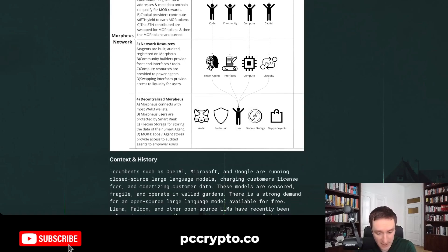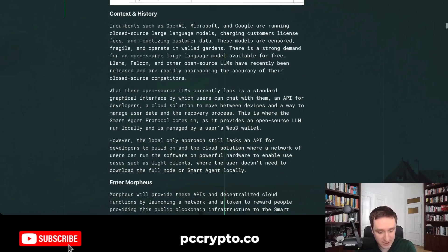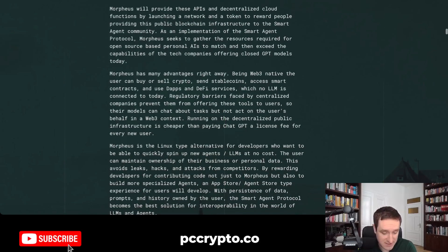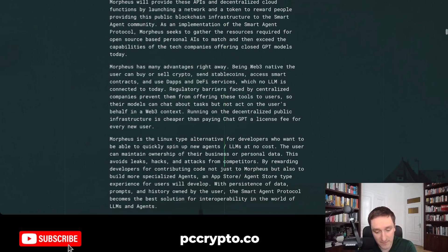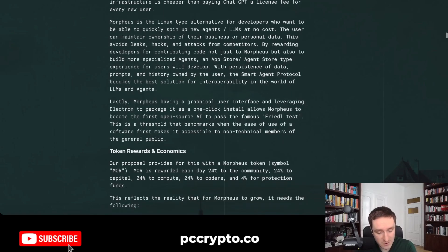They have a nice context and history section talking about the huge fight right now between closed models — OpenAI, Microsoft, and Google — and open source models like Llama, Falcon, Mistral, and a bunch of others doing open source work in large language models. Morpheus wants to enter this space by providing different APIs, decentralized cloud infrastructure, and potentially decentralized hardware for training models at some point.